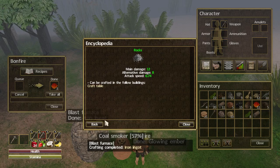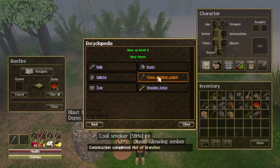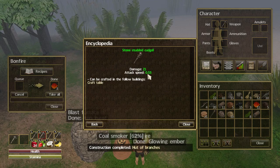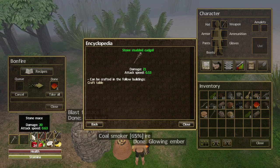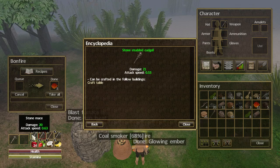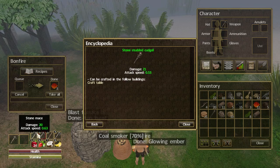The stone studded cudgel does 21 damage, but the attack speed is 0.53 — that's 0.10 slower than my stone mace and it only does one more damage, so I think I'll just stick with the stone mace.